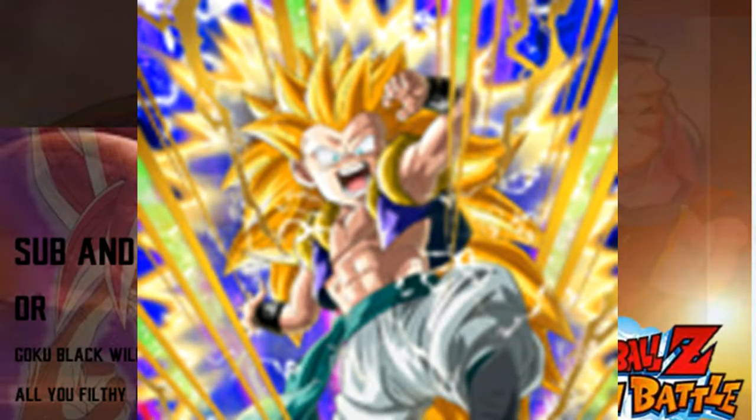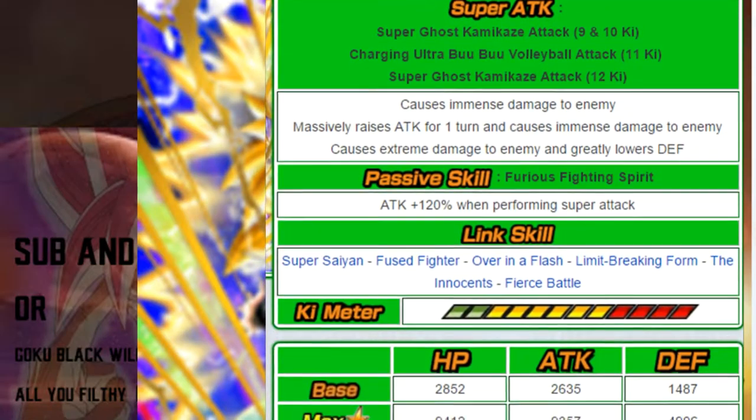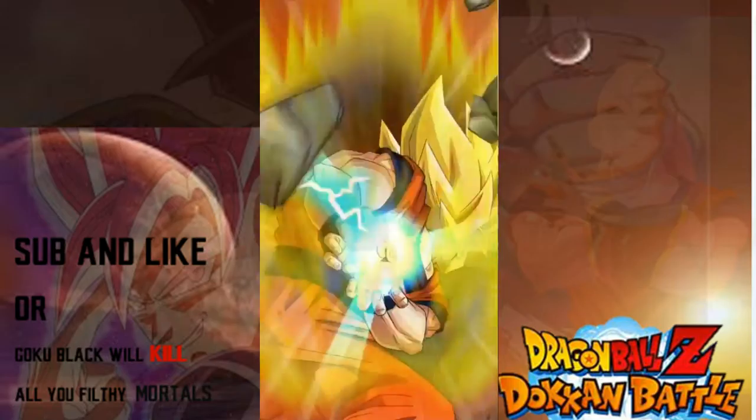Number 10 is the Tech God Lead himself — God Tanks. Super Saiyan 3 Gotenks is very interesting. You have the versatility of only needing 9 Ki for a super attack that does immense damage, but you want to get the 11 Ki super, which will massively raise your attack for one turn and do immense damage. He's still one of the hardest hitters in the entire game, and if you get more than 12 Ki, he's just a wallbreaker. His passive is 120% attack up on super attacks — one of the biggest attack raises in the game. His main links are Over in a Flash, Fierce Battle, and Fused Fighter.